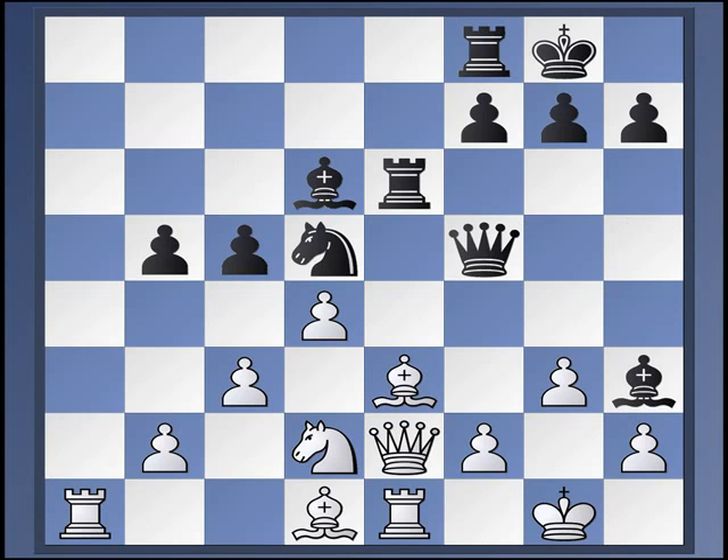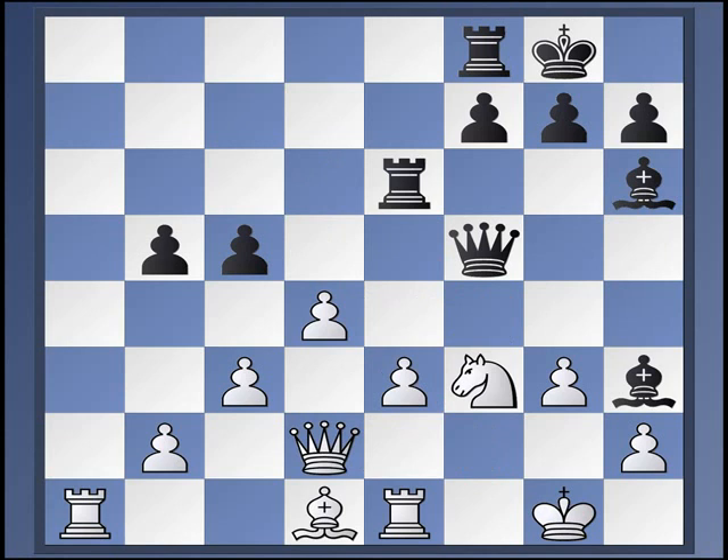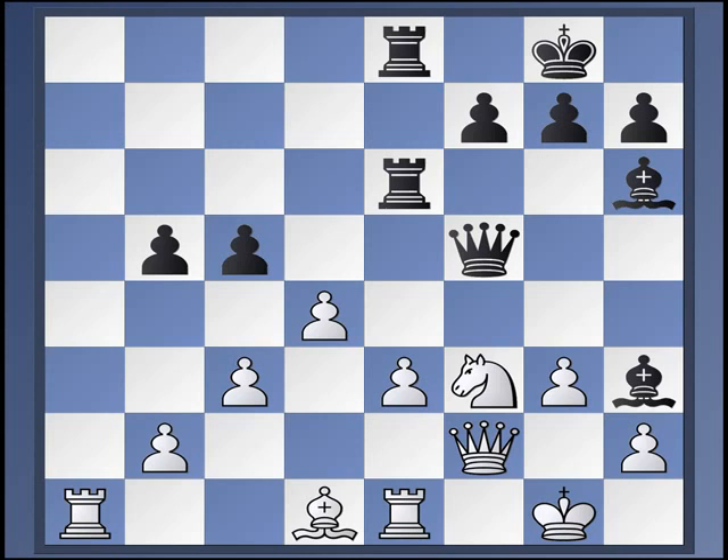Knight f3, bishop f4 piling on to e3, queen d2, takes, takes, and bishop h6, queen f2, and rook f to e8. So here we are on move 26, and we have a position that's risen more than 20 times in the database. The only high-level game that white won continued: bishop c2, queen h5, e4, rook f6, and bishop to d1.